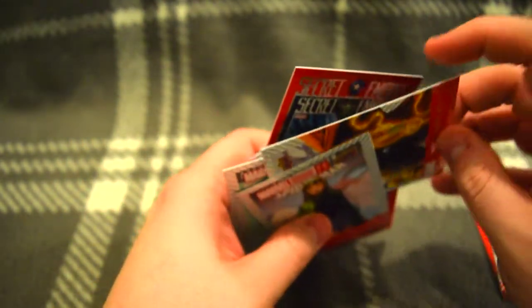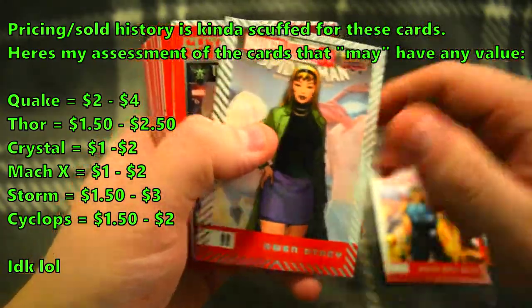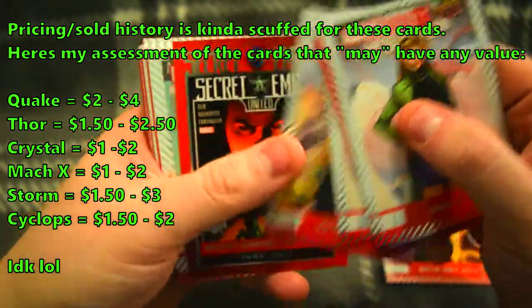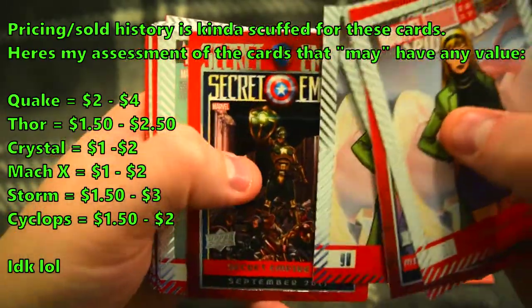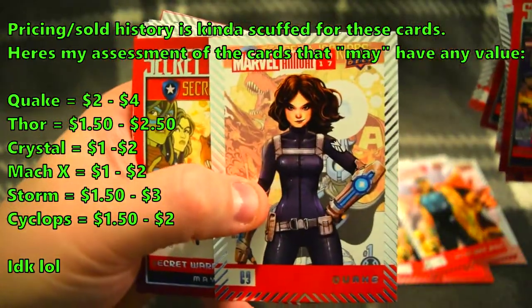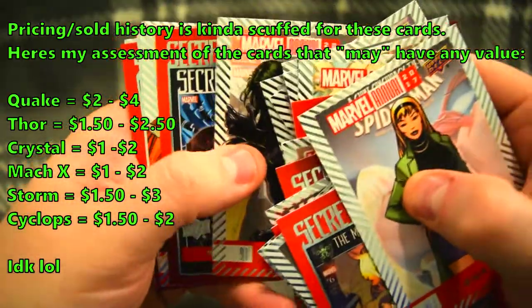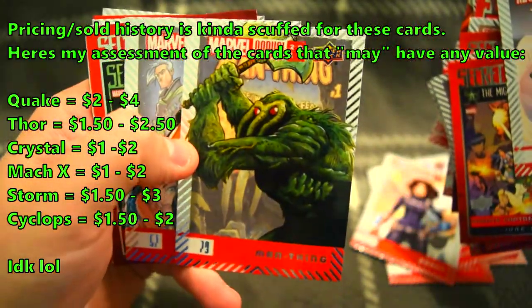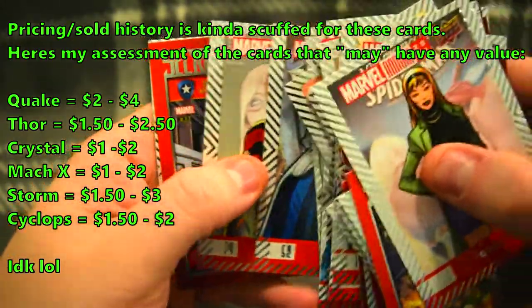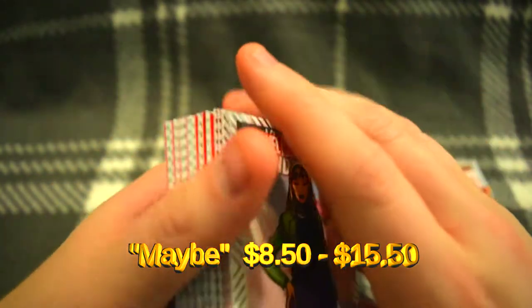Alright, so I don't know if these are going to be really worth anything. I've got to look all these up, basically, and see if they're worth my trouble. I'm going to make some guesses - this one might be worth something, this one might be worth something. Since I got three Gwen Stacys, I doubt she'd be worth much. Thor maybe? Quake might be, just from her popularity in the show. Man-Thing maybe as well. And Rocket Raccoon - that'd be my other guess. We'll see if I'm right. I'll put the grand total up on screen.